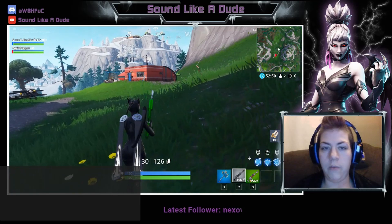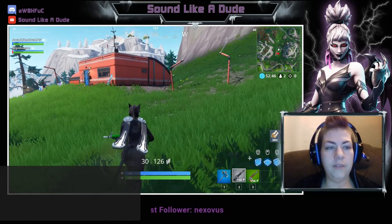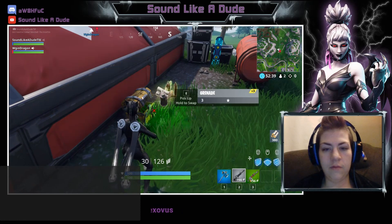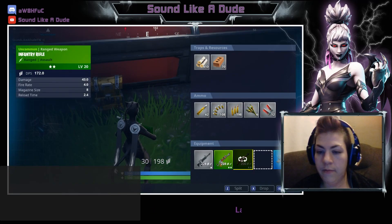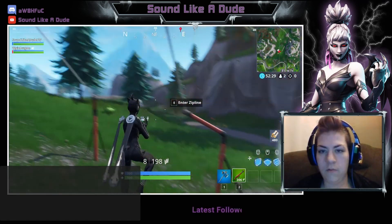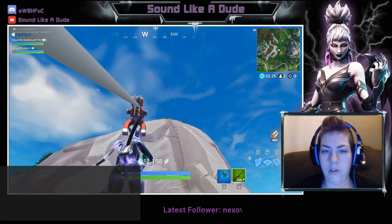I got a supply drop — helpful! Oh, I got a launch pad. I've got the infantry rifle, nice.